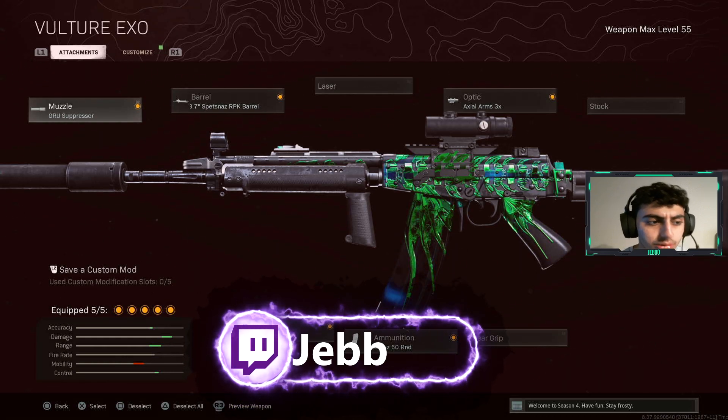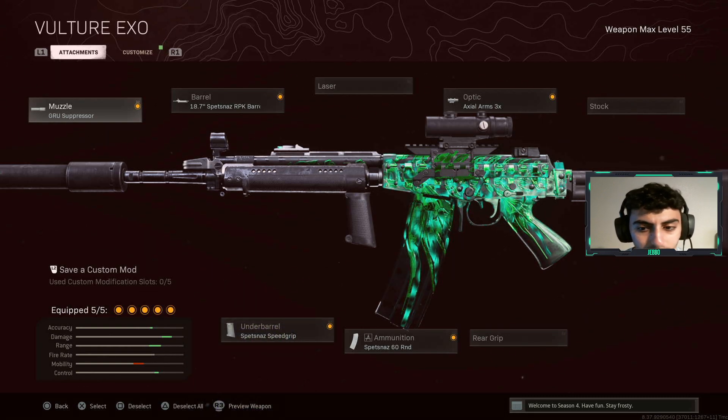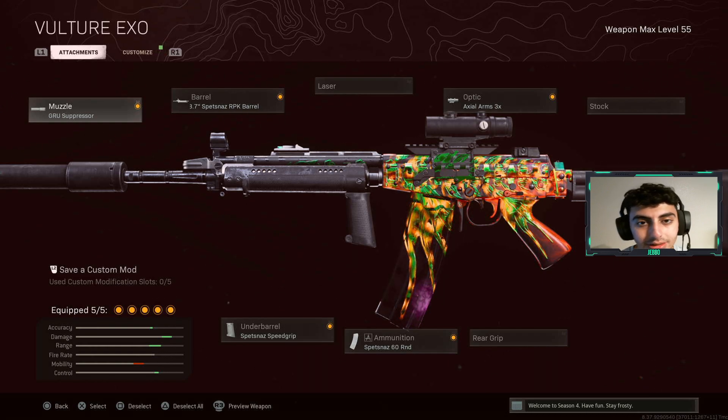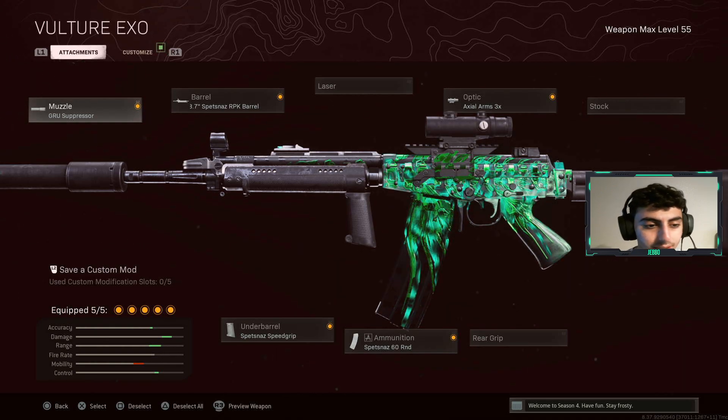I'll leave the attachments here for you guys to screenshot but I'll go over them quickly. The Farah: GRU suppressor, 18.7 Spetsnaz RPK barrel, Axle Arms 3x, Spetsnaz speed grip, and a 60-round mag. This gun is broken - no recoil, one of the top ARs right now in the game, probably one of the top ARs ever to be in the game. There's no recoil and every pro is using this gun, so if you want to sweat, use this AR.